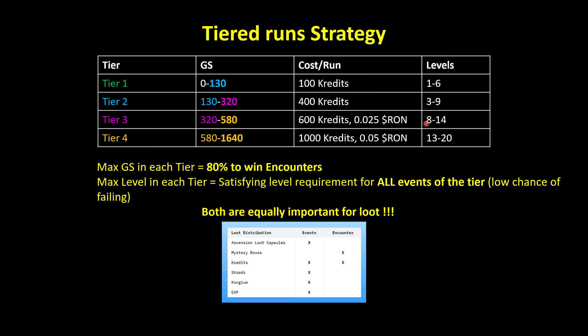In the new Play and Collect, you have 4 possible tiers of runs, which are accessible based on your gear score. If you are between 0 and 130, you can run tier 1; 130 to 220 is tier 2, etc. It costs a bit more credits or runs depending on which tier you run, and you also require some levels to win some events. The aim is to reach the max gear score in each tier to be able to win 80% of the encounters, which is the maximum possible.